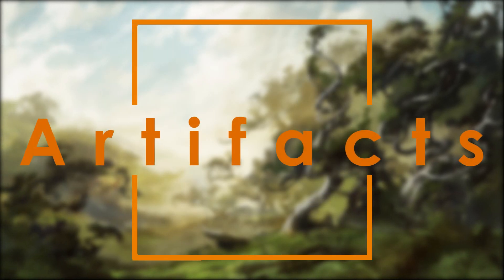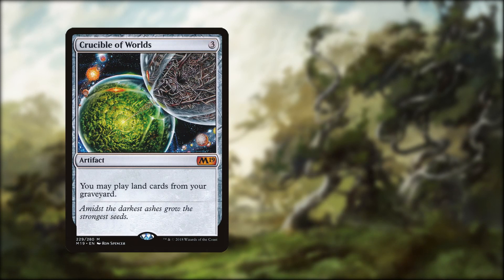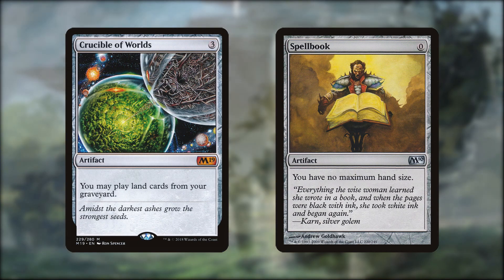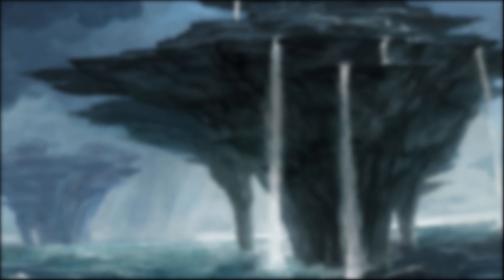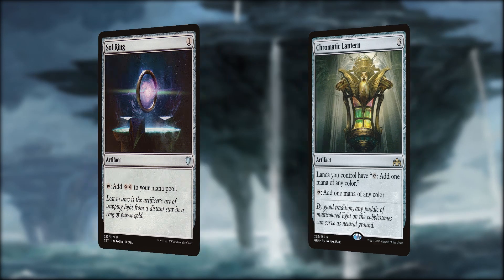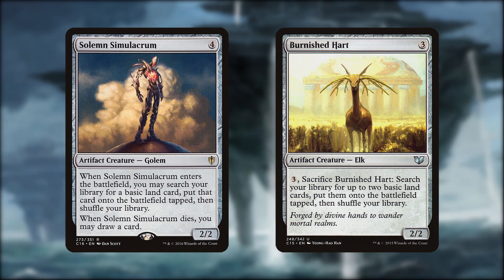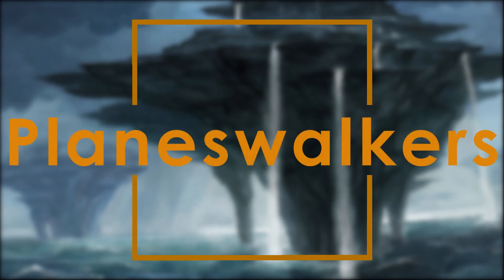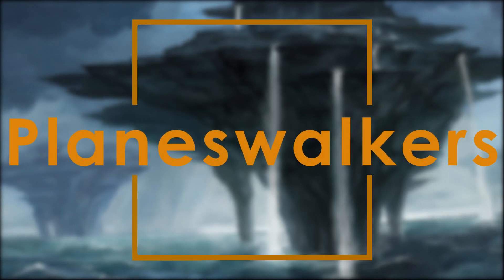Artifacts are up next. Crucible of Worlds is here to help keep our lands out of the graveyard, and Spellbook is definitely needed for the amount of cards we'll be drawing. Sol Ring and Chromatic Lantern are our mana rocks, and Solemn Simulacrum and Wayfarer's Bauble are our basic land fetches. We couldn't have a Doubling Season EDH deck without a few planeswalkers.